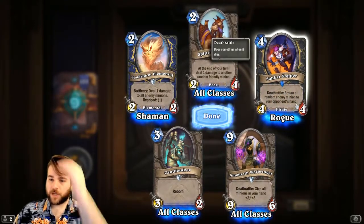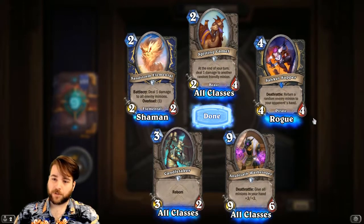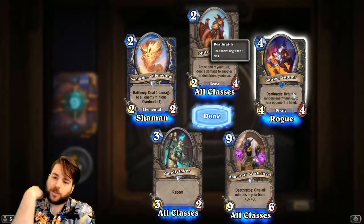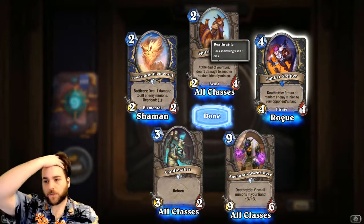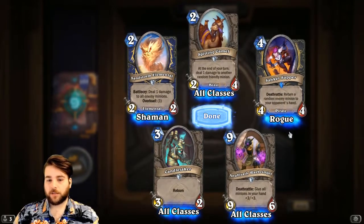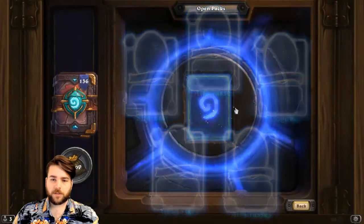Socket Sapper — 4-mana 4/4, Deathrattle: Return a random enemy minion to your opponent's hand. Kind of a mini Sylvanas — your opponent has to play the game of how to trade into this without getting one of their minions returned. We've seen minions of this stat line see play before — think Fandral Strider and things like that. It is a Pirate as well, which is a big deal if we're going to be seeing a lot more Hooktusk. I still think Hooktusk provides one of the best late-game power cards in Standard, and ripping a bunch of Sappers and the 5/3 Rush out of your deck could be really strong.